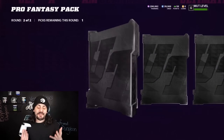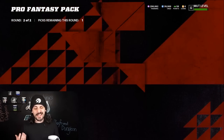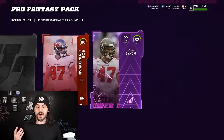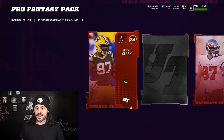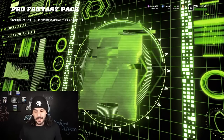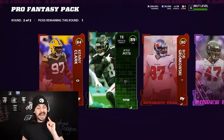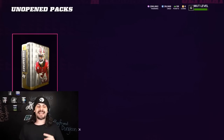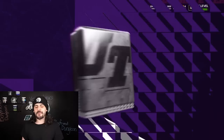We are down to a few packs left and honestly they haven't really been great — the last few packs have been just okay. Starting off with an 84, Team of the Week probably even 82. An 89 Kyle Pitts — that's a speedy tight end, we will definitely use that. We are down to our last pack. We started with 100 Pro Fantasy Packs and we're now down to the last one — pack number 100. Let's see if we can clutch it out.